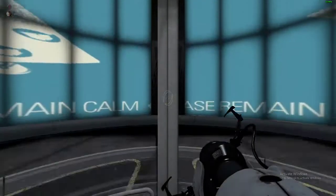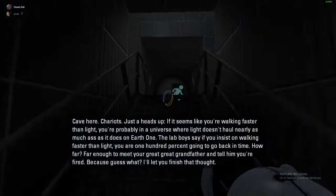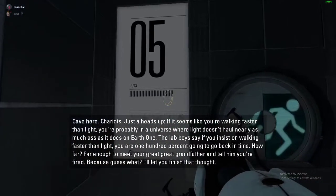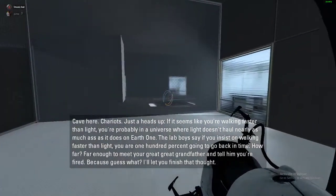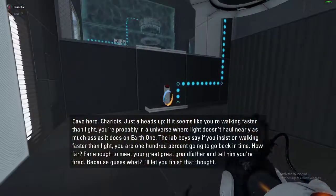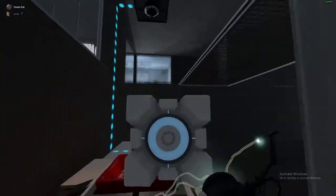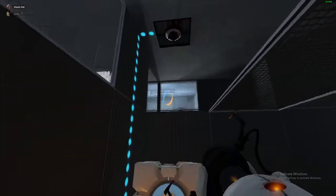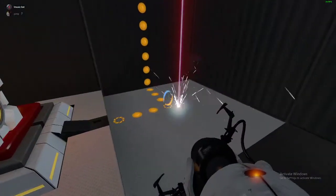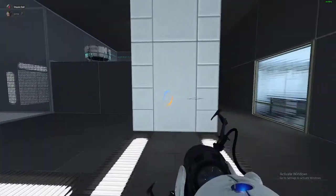Alright, here we go. Cave here. Chariots. Just a heads up — if it seems like you're walking faster than light, you're probably in a universe where light doesn't haul nearly as much ass as it does on Earth One. The lab boys say if you insist on walking faster than light, you are 100% going to go back in time. How far? Far enough to meet your great great grandfather and tell him you're fired. Hopping back into Porto 2 right after doing the let's play on the first game really does seem quite interesting, getting used to things again.